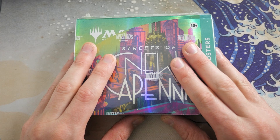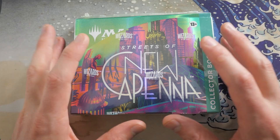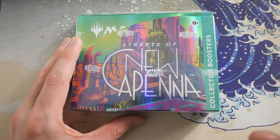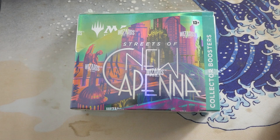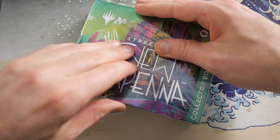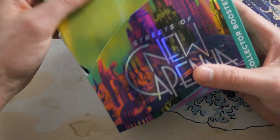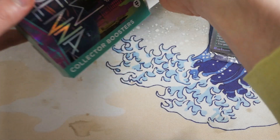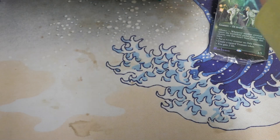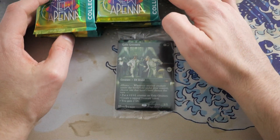This is the second collector booster box we're going to be opening on this channel, and these packs are going out to people who watch my channel — you purchased packs, these packs are yours. Without further ado, let's crack into it and then name whose packs are going to be in here. The collector booster box obviously has the box stopper here, which is Gala Greeters. There are 12 packs in here, but we actually have more than 12 people entering this box break.